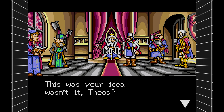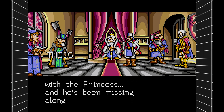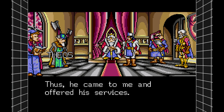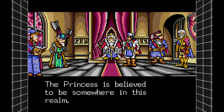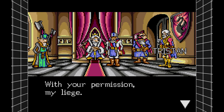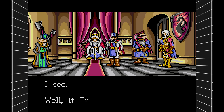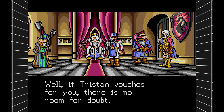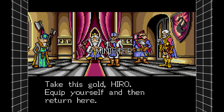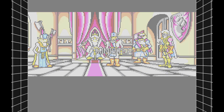This was your idea, wasn't it, Theos? If this goes wrong, it's all on you. Hero's father was with the princess and he's been missing along with her. Hero feels that finding the princess will lead to his father. The princess is believed to be somewhere in this realm. Tristan vouches for you — this lad is the youngest but second only to his father. Bring back my daughter. Take this gold. Thank you.